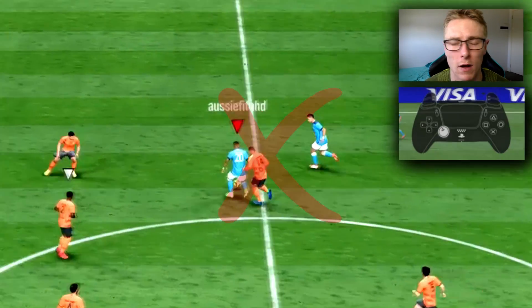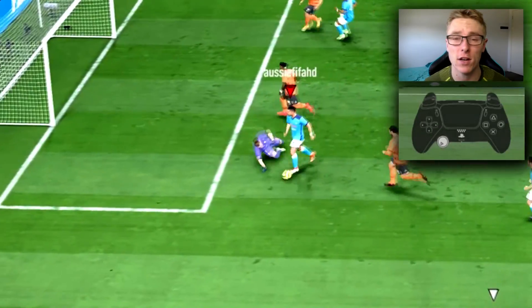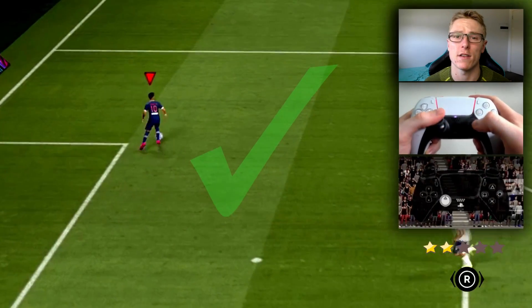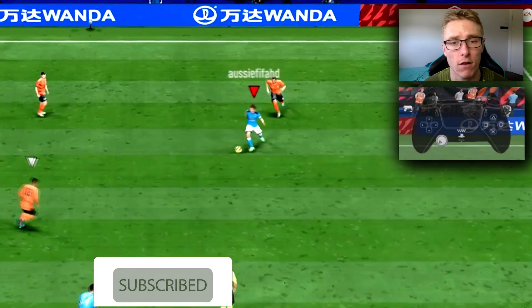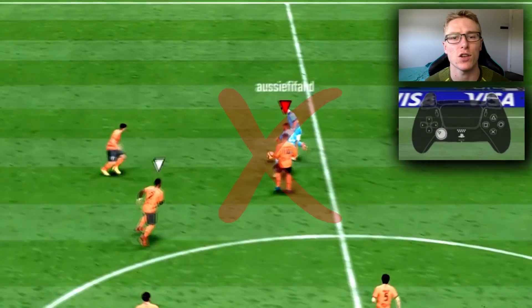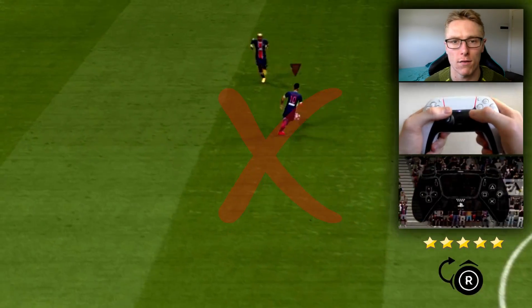First of all, what not to do: one thing I must stress is avoid skill moves if you can, or if you're going to use them, keep it to the basic ones like ball roll or the drag back — skill moves that keep the ball close to you. In lag and delay, the ball won't caress as much into the feet of your attacker if you use skill moves like the elastico or reverse elastico.